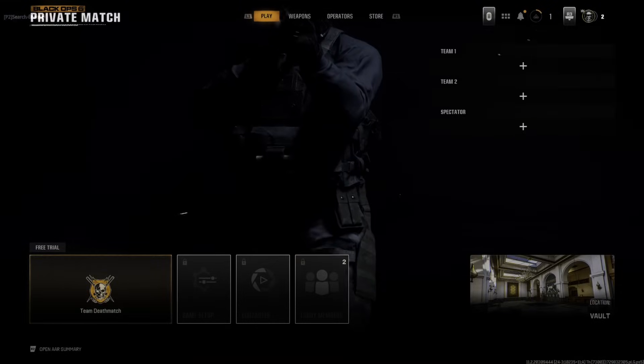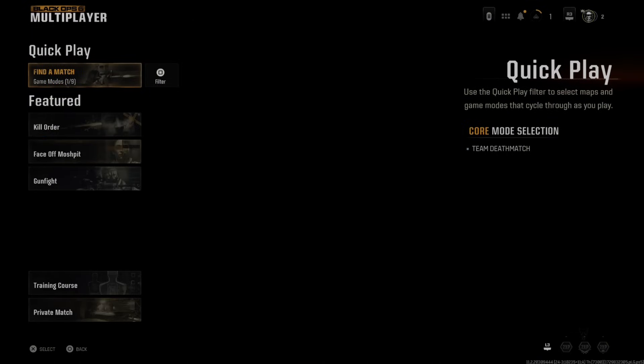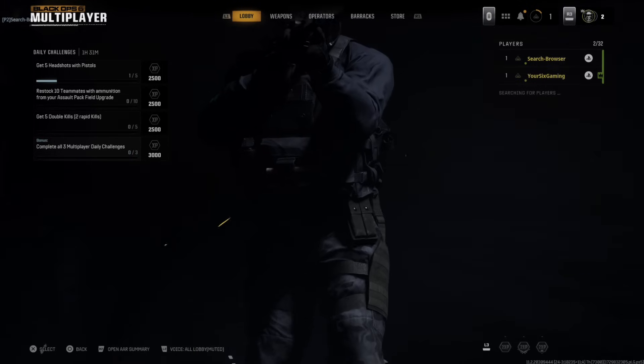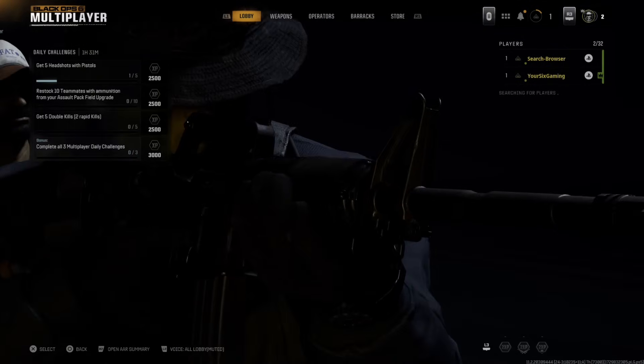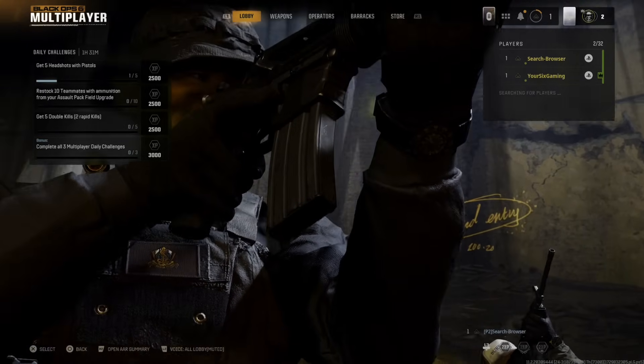I believe we can do a private match — we can go to create a private match and then start things up there. And going back to the regular game modes, like maybe face off — it doesn't really seem like there are too many limitations, but there are some. So we can jump into the game now and start playing.